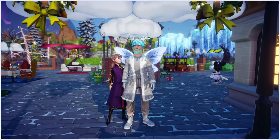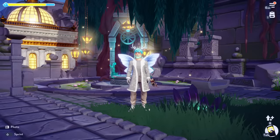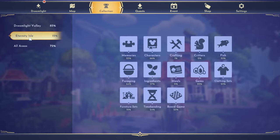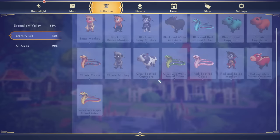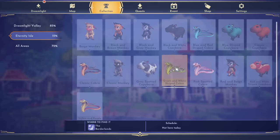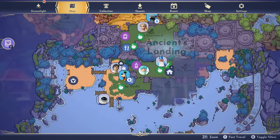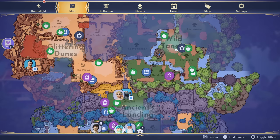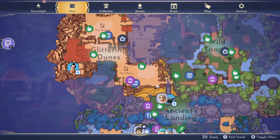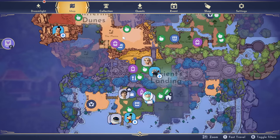Let's head over to Eternity Isle and get started. Now that we're here, if we go over to Eternity Isle and click on Critters, you can see all of the companions broken up into three different types: monkeys, capybaras, and cobras. On the map, the capybaras are going to be over in the green biome called the Wild Tangled, the cobras are only found over in the desert and one in the oasis on the left side of the map.